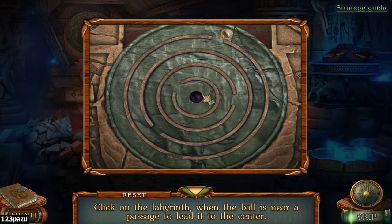Click on the labyrinth when the ball is near a passage to lead it to the center — so we click when it is near the hole. You have to be very precise, guys, very precise. Wow, it is moving so fast it's hard to find the right timing here.